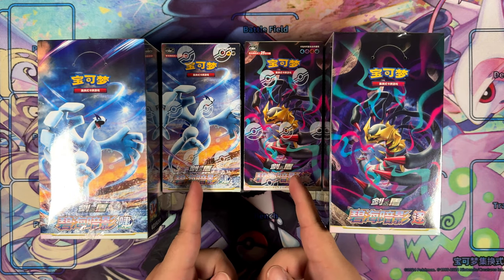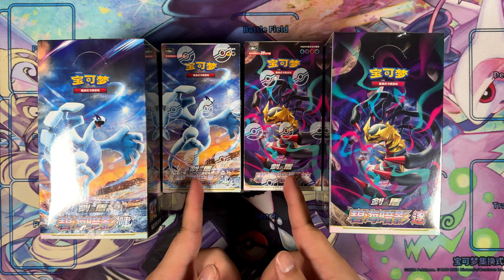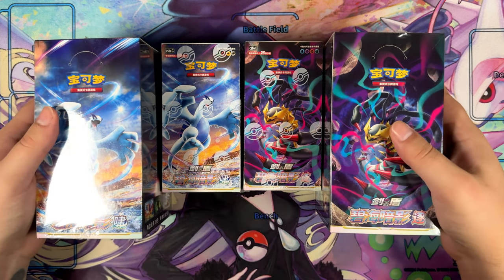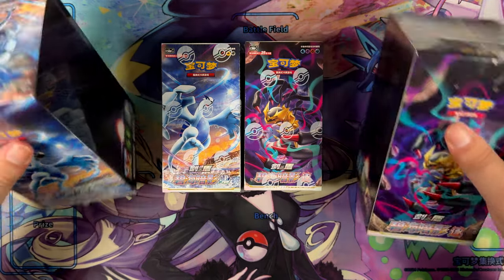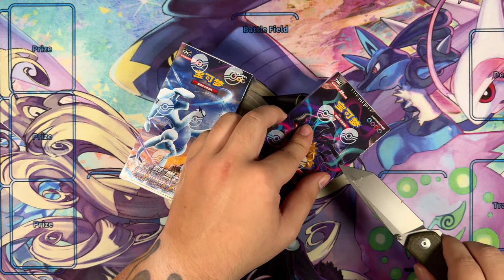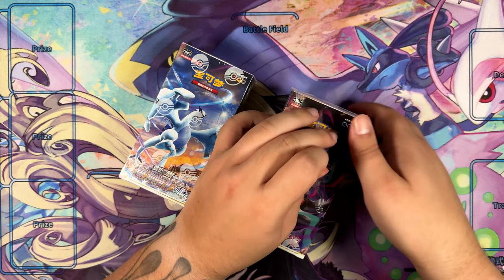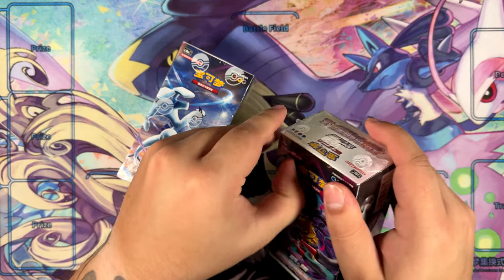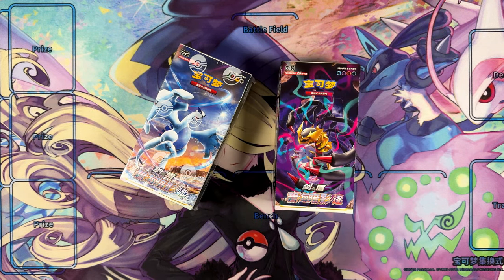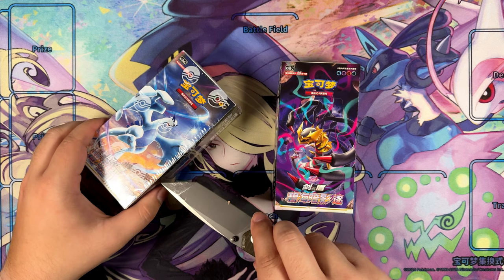I thought about making two videos, one where I open the fat booster packs and one where I open those, but I've decided to put them both into one video. We will start with the so-called fat packs. I'll be able to go through these really quickly because there are only six booster packs. One thing to note: there are no more promised Super Rares — I think they stopped doing them with Brave Enchanting Stars.